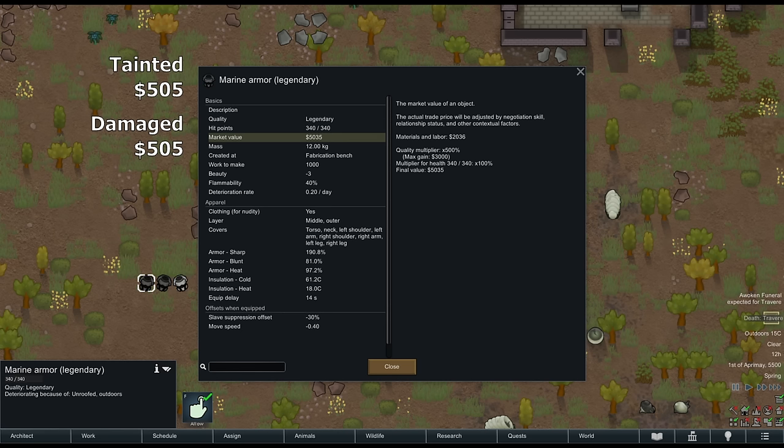Wealth is only the first factor in how RimWorld determines the size of raids. In short, RimWorld looks at your colonist count, your combat animals, the difficulty settings, and what can be called an adaptation factor. I'll be doing a follow-up video that discusses raid points and how all the parts work, so be sure to check that out as well.